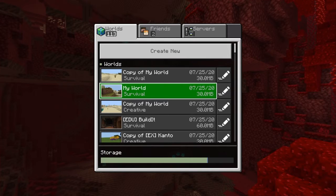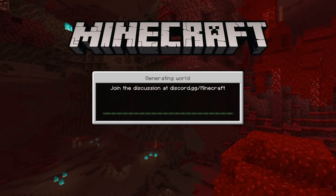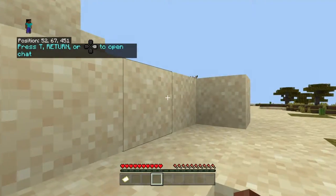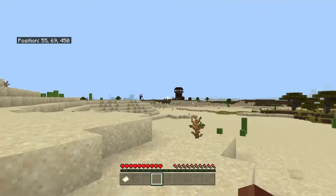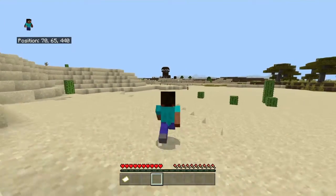Now we are going to head off to the stronghold. Once it works we are going to go back into the stronghold. Make sure to collect anything you find along the way because it will be very useful. So now you just want to go off and go to those coordinates.